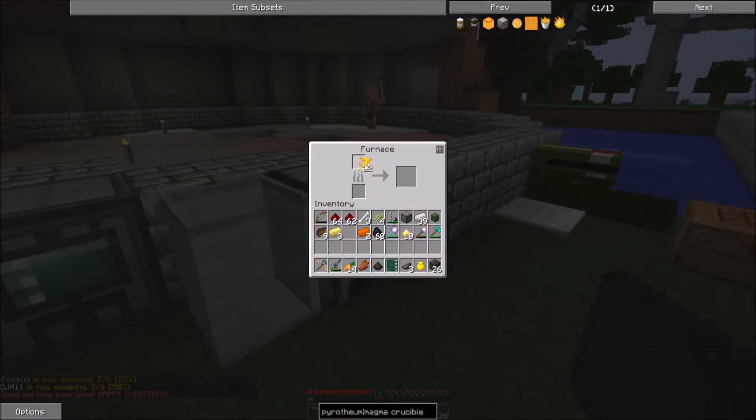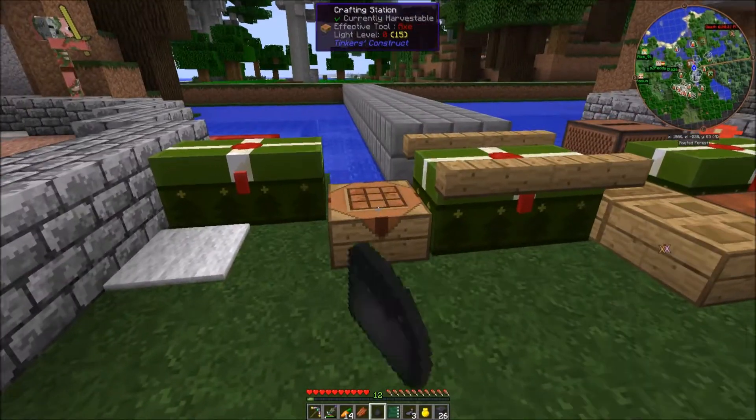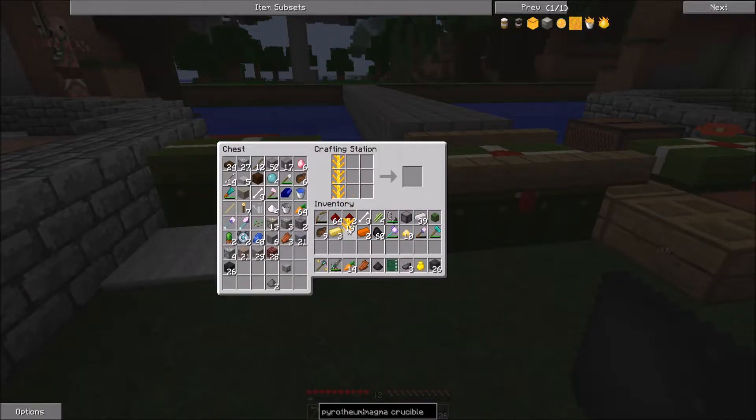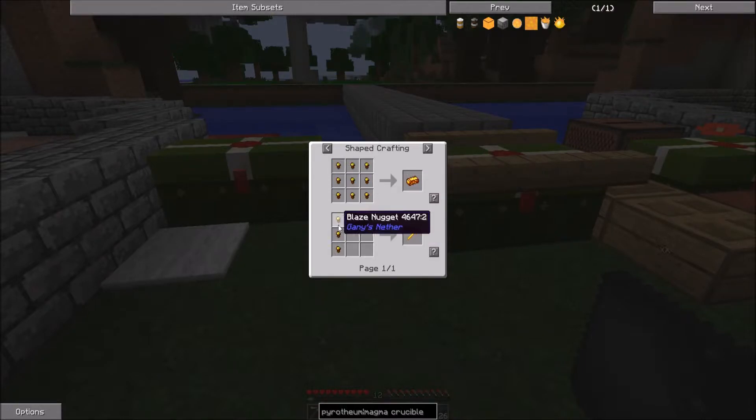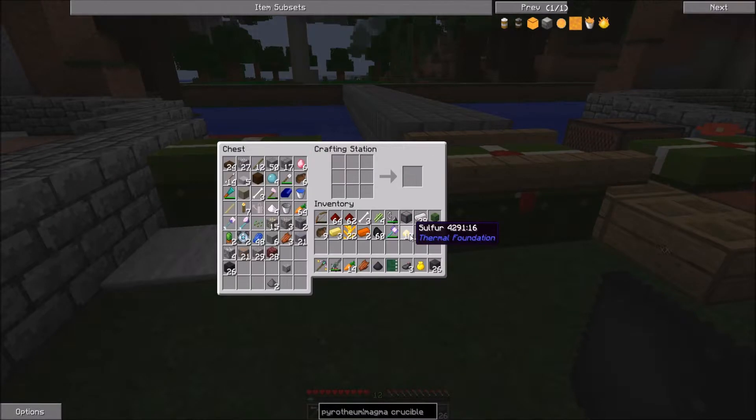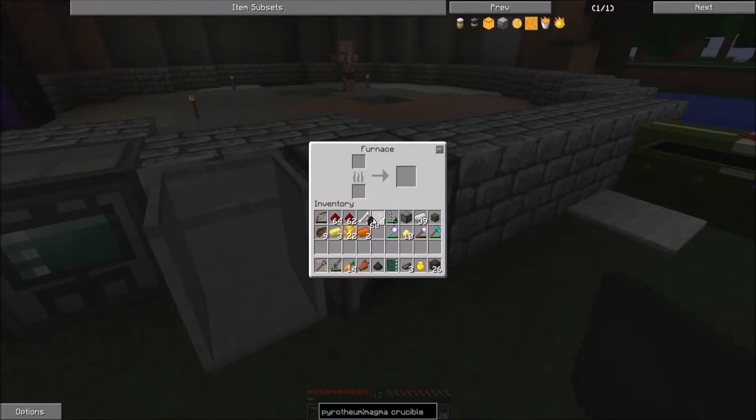We just use the furnace to cook them up. Three blaze nuggets make one blaze rod. Let's do this — I just put in eight so it uses exactly one coil. Very well.